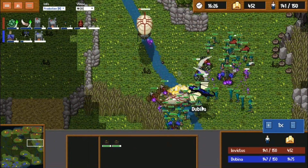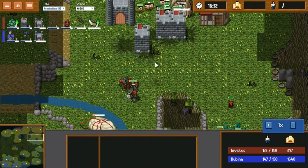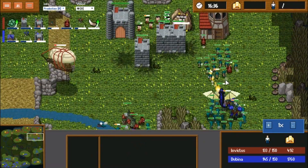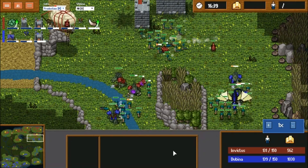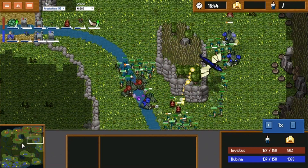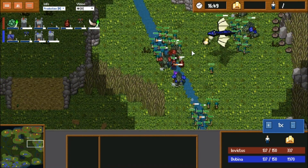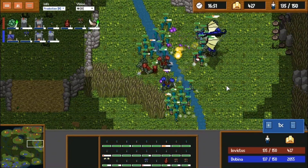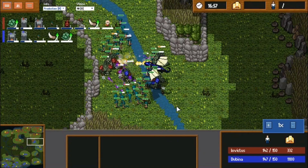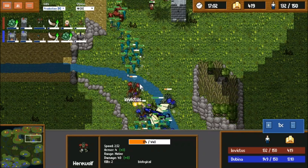Two free Ballista kills — that's not very good for Invictus. He also has idle units up top that could really be helping right now. Dubbina is also taking another base and just keeps winning these exchanges. Upgrades are 4-3 to 4-2 in Invictus' favor only slightly. Poor micro on his part — he's losing two werewolves for free.